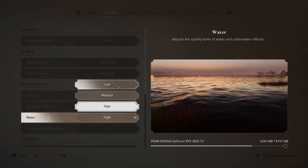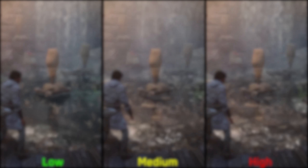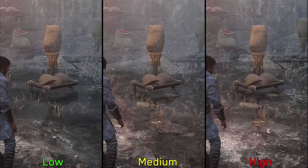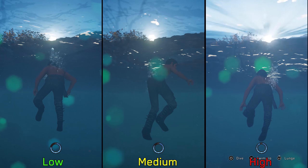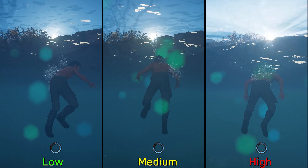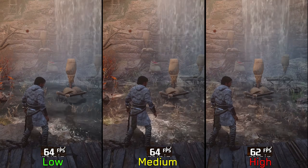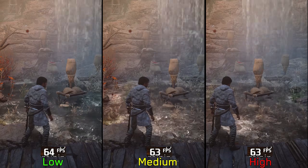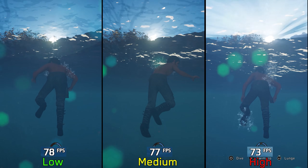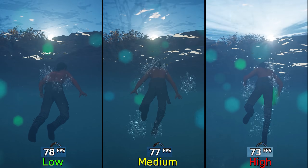Next we have water, which controls the quality of both water surface and underwater effects. With higher options, you'll see better water simulation and refraction. The high option also allows more light to penetrate water surfaces, producing underwater light shafts. On the surface, this setting has negligible performance impact; however, underwater in some areas, going from low to high can cost around 6%. Since you'll spend most of the time on the surface, I recommend keeping the setting at high.